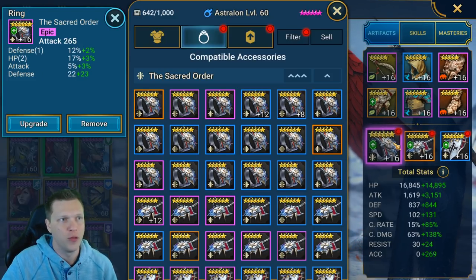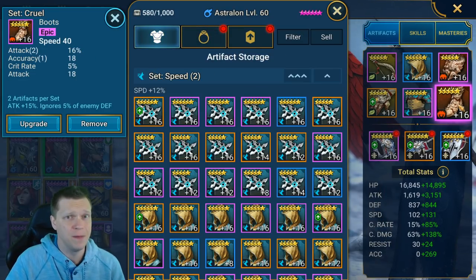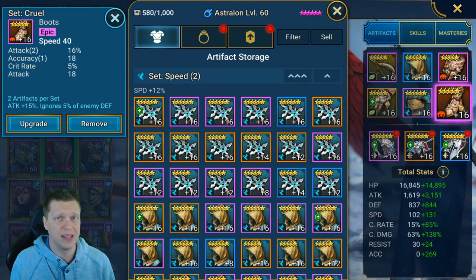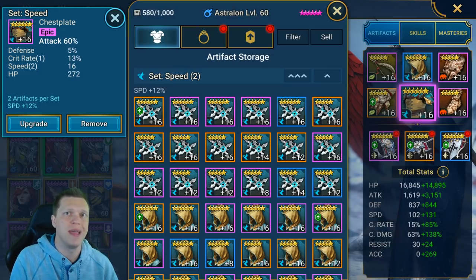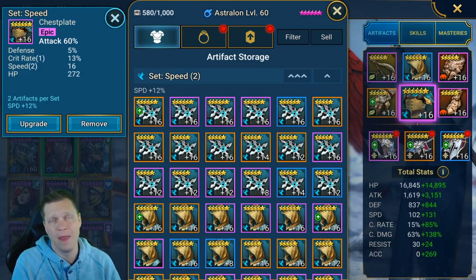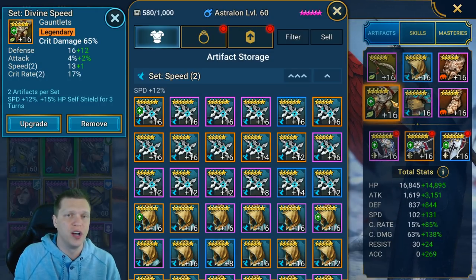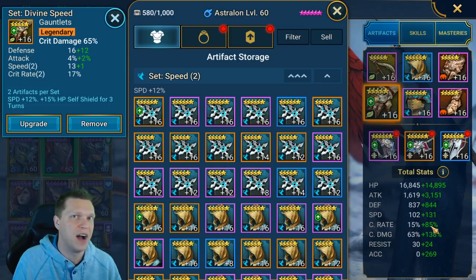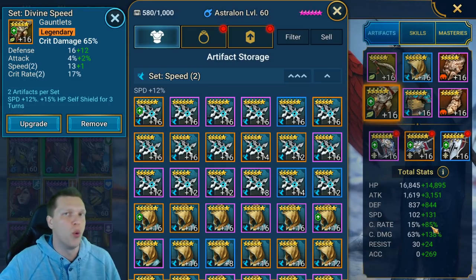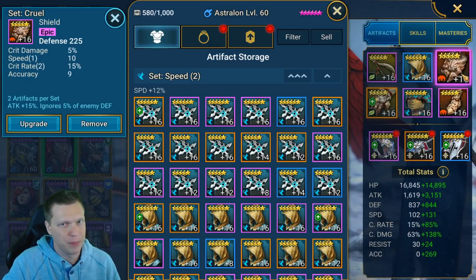For the amulet, go Crit Damage and hope for accuracy rolls. The ring should be an attack ring with your best blend of substats. Boots are typically Speed. On the chest go attack main stat to get that attack super high. For gloves, go Crit Damage if you can get 100 crit rate — you want 15% base plus 85 from gear. If you can't reach 100, it's more important to use Crit Rate gloves and forego Crit Damage — consistency and critting often is the priority.